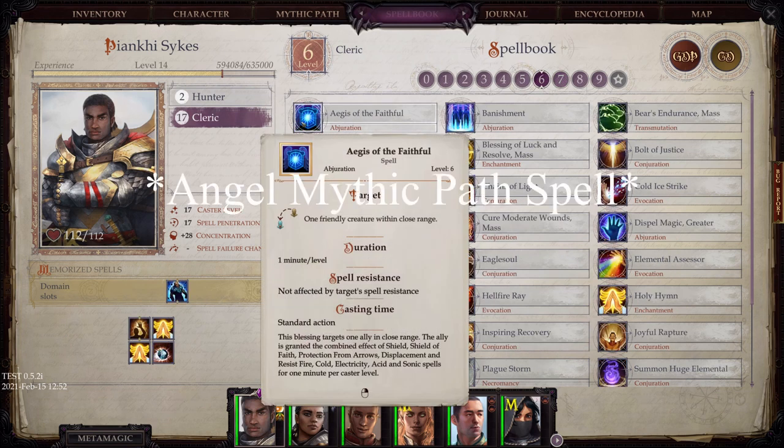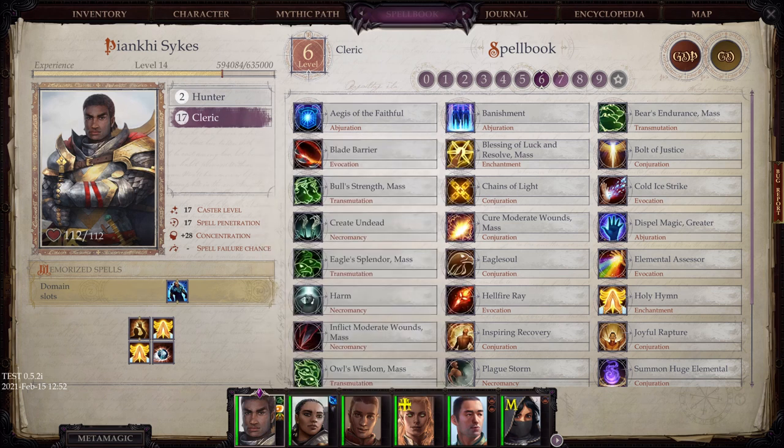Level 6: Agatha the Faithful — fantastic power. Can make just about any character a tank. It puts on Shield, Shield of Faith, Protection from Arrows, Displacement, and Resist Fire, Cold, Electricity, Acid, and Sonic for one minute per caster level. That duration can be increased based upon what mythic options you take during leveling. Very, very powerful stuff. You also get some mass versions of stat boosts — constitution, strength, or charisma — giving you more options.